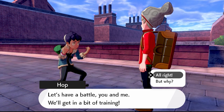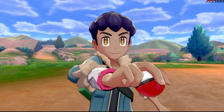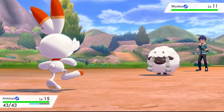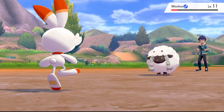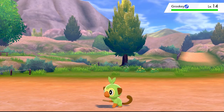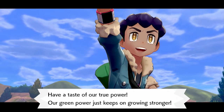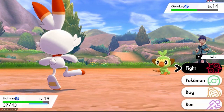Let's battle Hop after grabbing a silk scarf along the way. He's going to have the same three Pokémon, just a bit leveled up. Should not be a problem since we have a fighting move for Wooloo, our regular moves for Rookidee, and fire-type moves for Grookey. I'd forgotten we even had Double Kick for Wooloo — so this battle will be pretty easy. Seems I killed a few too many Combee. We do play on Set mode in this challenge, as most players looking for any kind of challenge do.